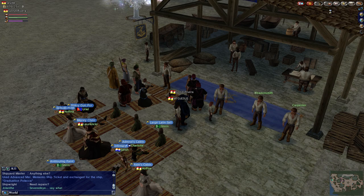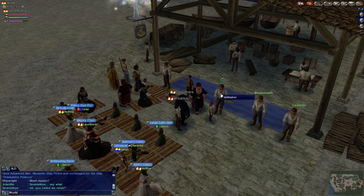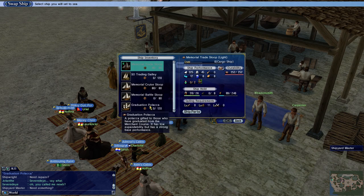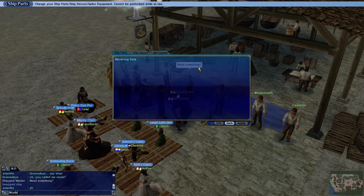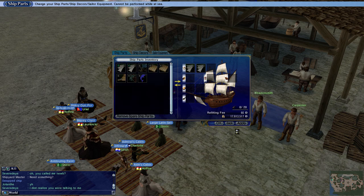Let's just take a look real quick by comparison. Right now we have 246 of storage, so yeah, it's a big increase. We're going to change our ship at the Shipmaster here to the Graduation Polaka, now that I'm level 21, and we are going to add ship parts. Oh, we can actually get more sails than what we have here, so let's get some more sails.